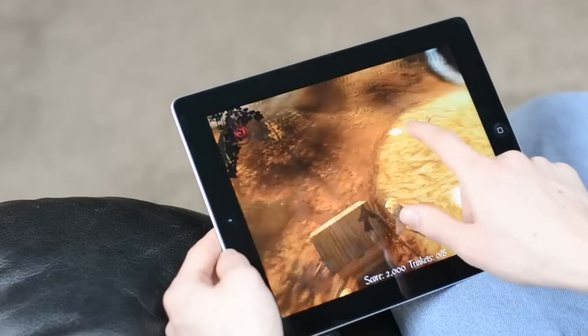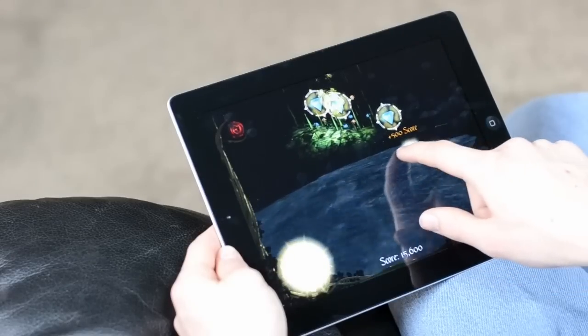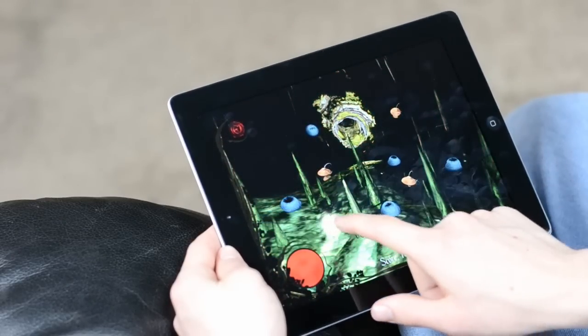These trinkets allow you to upgrade various skills such as shield, attacks, and more, and are quite important towards the end. You can also discover challenge maps which can allow you to get more upgrades as well as provide a fun little diversion to get ready for the boss fights.